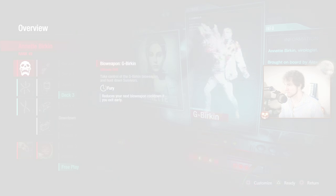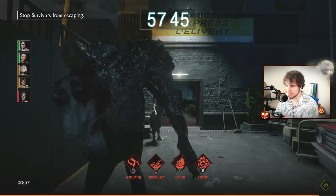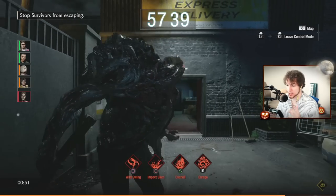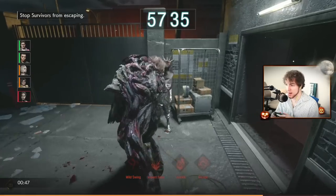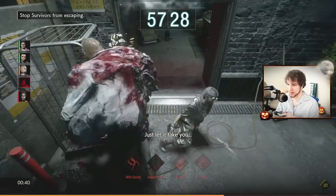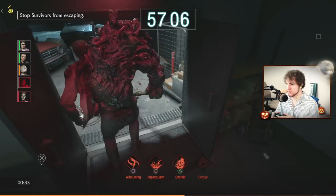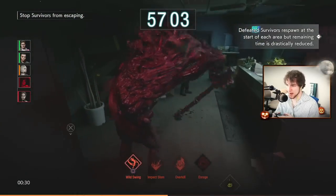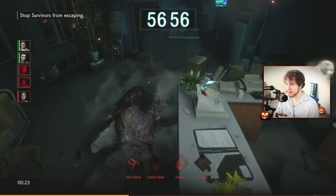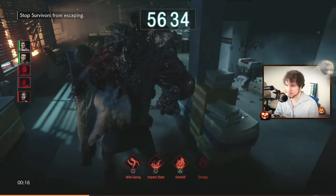Let's start from the top. When Gherkin spawns in he's not enraged. He has four things: wild swing, impact slam, overkill, and enrage. His wild swing does 300 damage and his impact slam does 300 damage. When enraged, he moves much faster and his attacks become more powerful — wild swing turns into 600 damage and knocks people around, while impact slam turns into 350 damage.